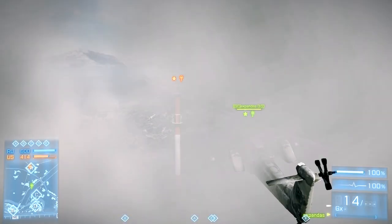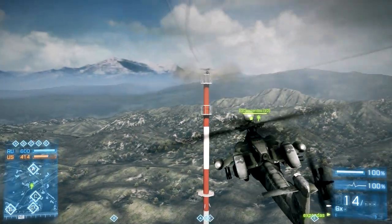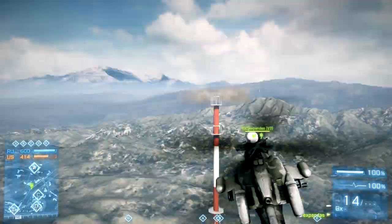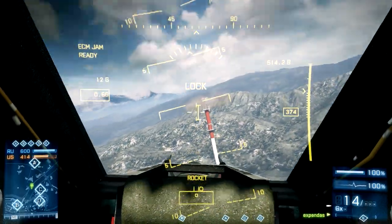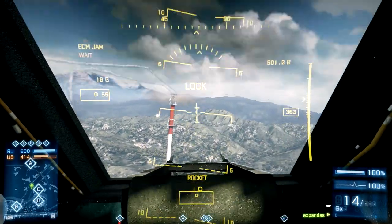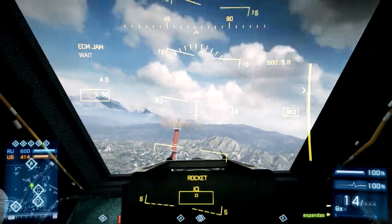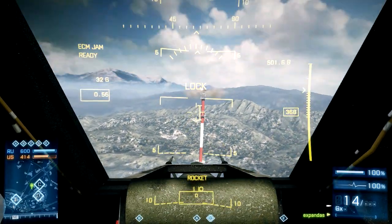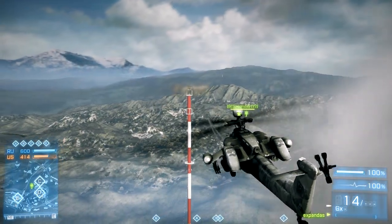In this first example, the first missile hits that random point. The second begins orbiting — notice the position of the helicopter. It's circling you; the missile runs out of fuel and blows up. Now both missiles begin orbiting, but since the helicopter is inside the center of the orbit it remains protected. Notice how the missiles circle not only horizontally but also vertically. Both missiles hit that random point and blew up.